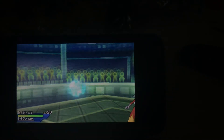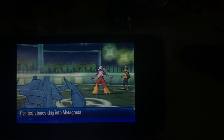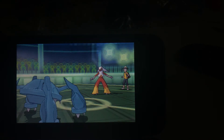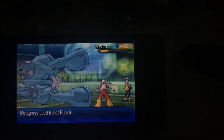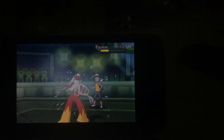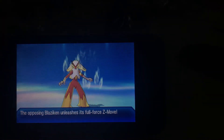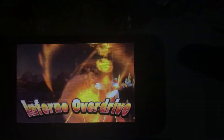I send out my Metagross now and I'm going to Mega Evolve it, as it is my Mega for this team. I'm going to go with Bullet Punch, as I thought it would take Blaziken down from that HP. But knowing my luck it wouldn't — and indeed, it uses Inferno Overdrive, which does all of Metagross's HP worth of damage and finishes off my Metagross.